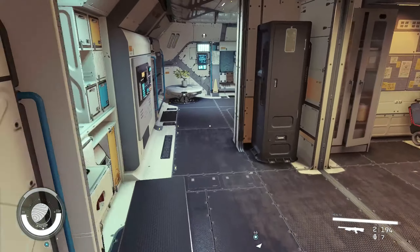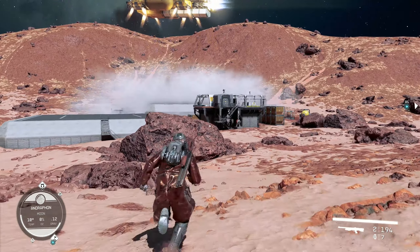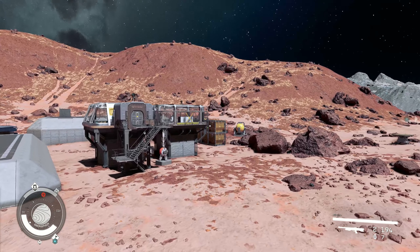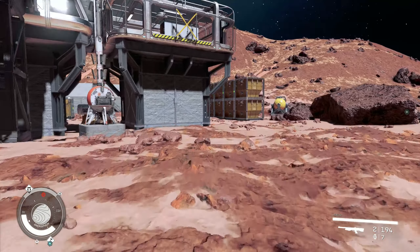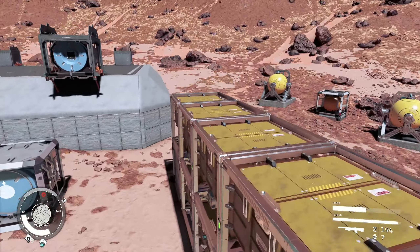Now I'm in the outpost. One of the most annoying things is these containers — I want to put them flush against the landing pads, but I can't. I'll show you an example.